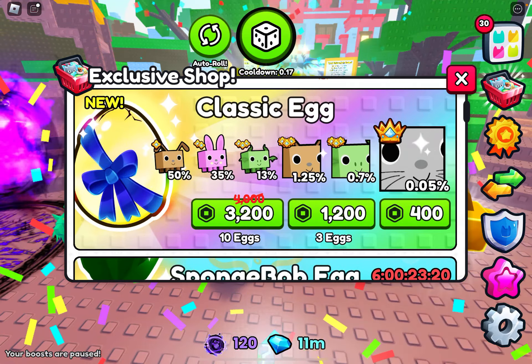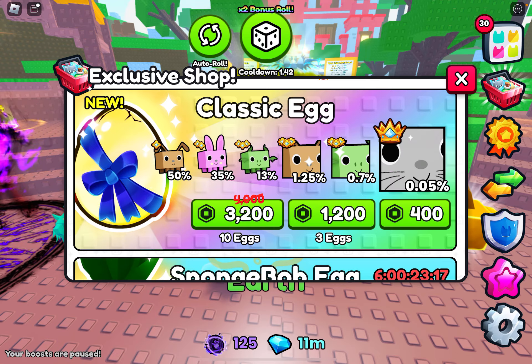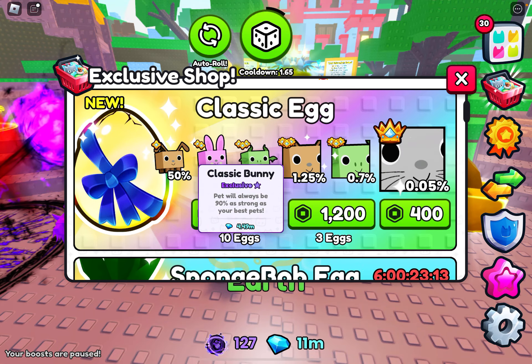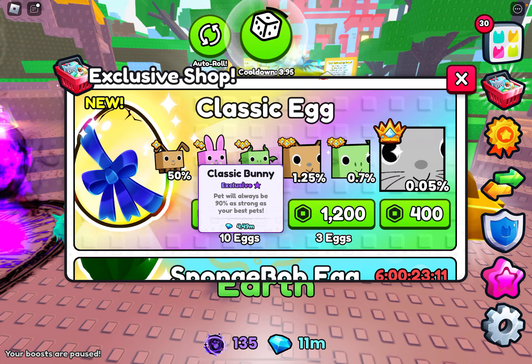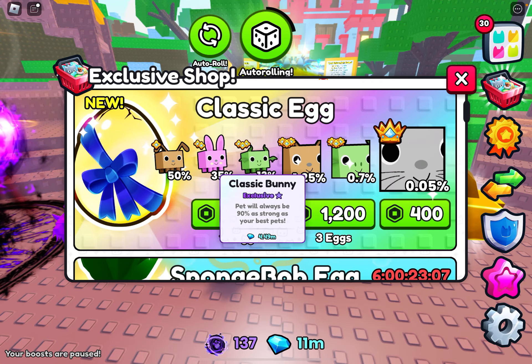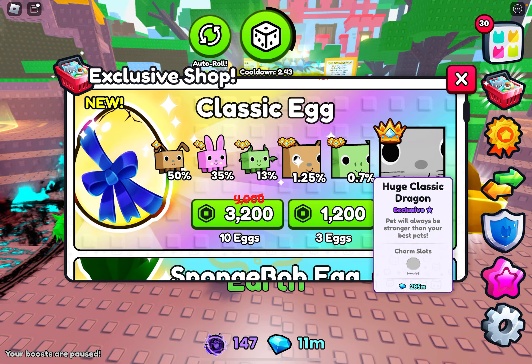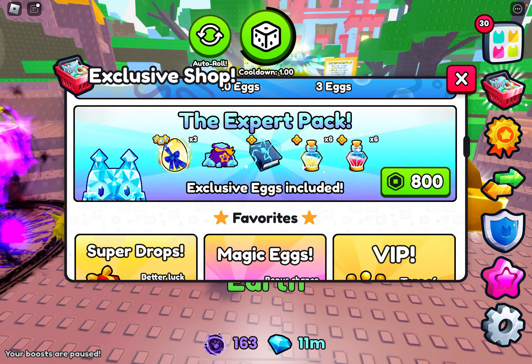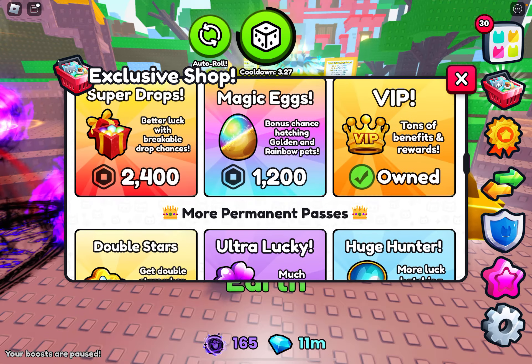Oh my gosh, I forgot the classic egg — everybody loves the classic egg, this is so cool. I used to play the first Pet Sim update, the original one — I loved it, I was obsessed with it, it was amazing. This is such a classic. I'm gonna try to get all these pets, I don't care how much money I spend. Classic egg is super cool, Spongebob pretty cool as well — still trying to get those, not been a good success.